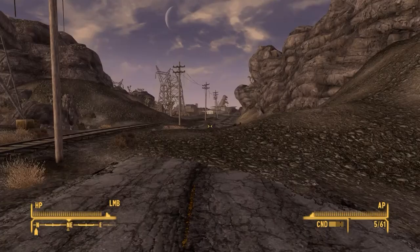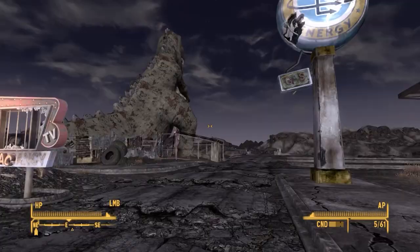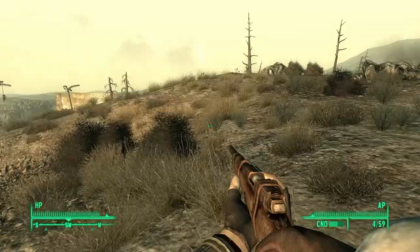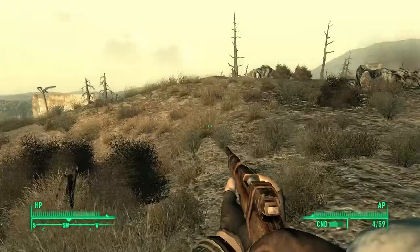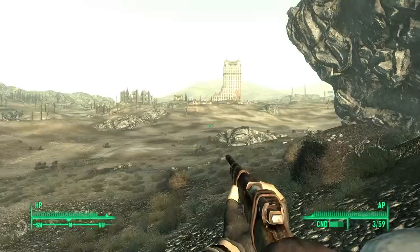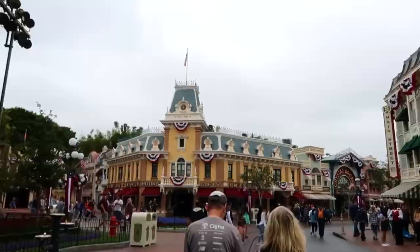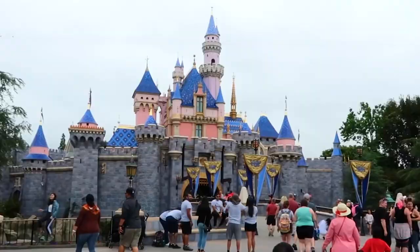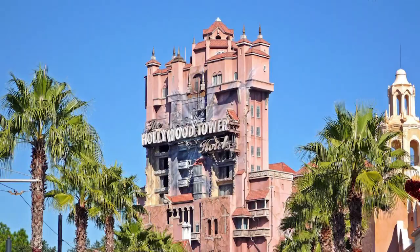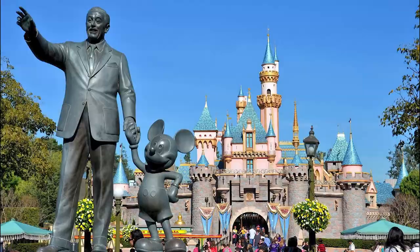Certain landmarks are less low key than others. Of course we're going to head towards the giant dinosaur in the middle of the desert — it's a giant dinosaur. But even more traditional architecture can stand out, like Tenpenny Tower in Fallout 3, which looks like what you'd get if Disney's Hollywood Tower of Terror and the Haunted Mansion had a baby in the post-nuclear apocalypse. There's no way we're not going to check that out. Speaking of Disney, we can see this navigational principle in real life at the Disney theme parks, where Imagineers use iconic landmarks such as the castles and larger rides to pique visitors' interests and guide them into different themed areas. Walt Disney himself referred to these landmarks as weenies, presumably because he was in charge and nobody was brave enough to tell him not to.